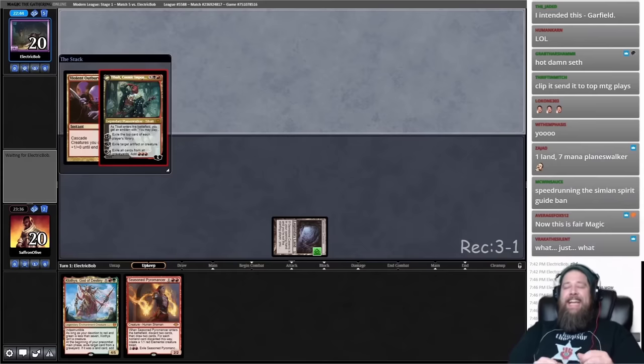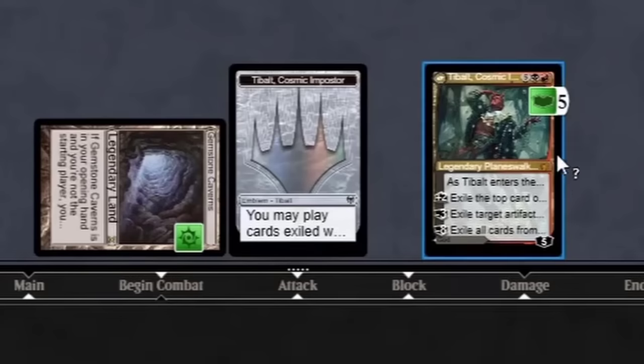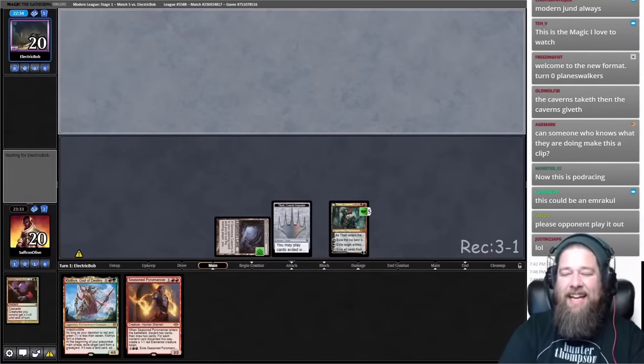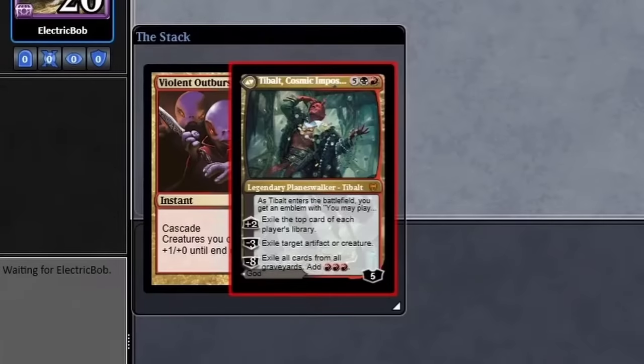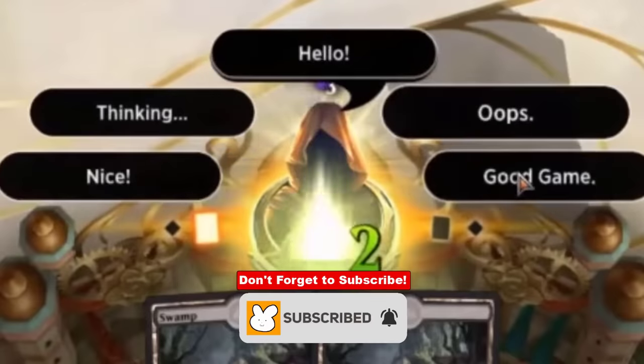Poor opponent — they had a turn 1 Blood Moon off double Simian Spirit Guide, but it was a turn 0 Tybalt. I want to play one more spell though. Noble Hierarch. And they scoop it up. Saffron Olive wins without taking a single turn. But this whole interaction between playing a Cascade spell and putting a Planeswalker onto the battlefield that costs more than it ended up getting the rules changed, so you can't do that anymore — you can only play the front or back of the card if its mana cost is less than the Cascade spell. Which of these turn 1 wins was your favorite? Let me know in the comments, smash like for MTG Harambe, and don't forget to subscribe.